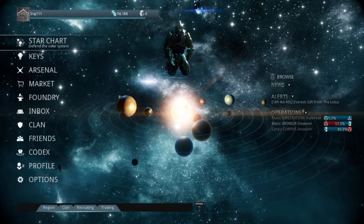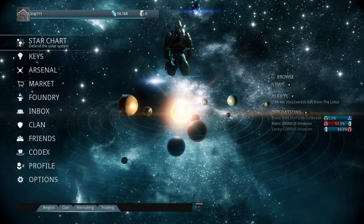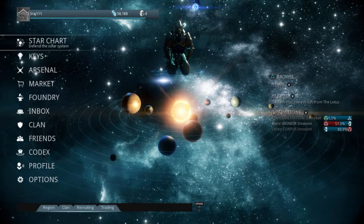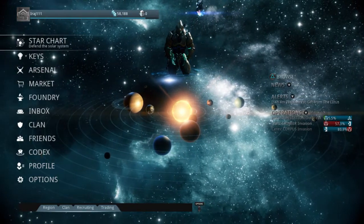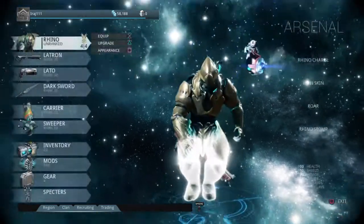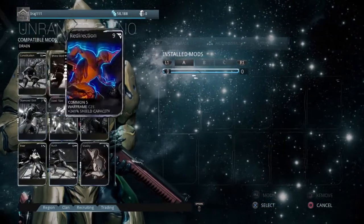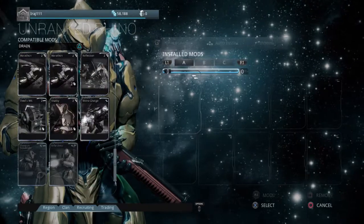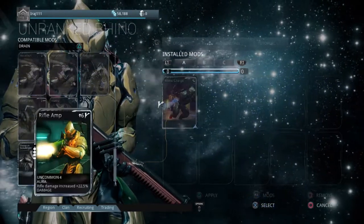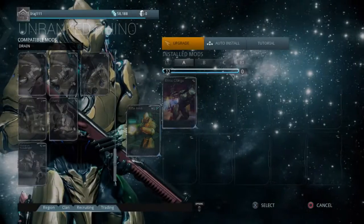Here I am finally, after waiting about four days — usually takes three. I had to still build the chassis but I finally built the Rhino and just got him out of the foundry. I'm going to buff him up. Right off the bat I'm going to put in Rifle Amp, and more than that, install the reactor.